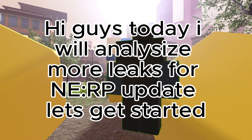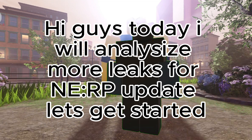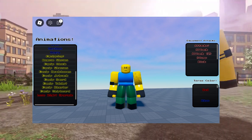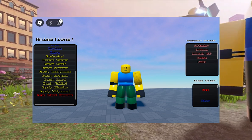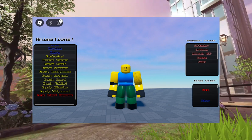Hi guys, today I will analyze more leaks for any RP update. Let's get started. First we have a leak of Large Moon. We also see an animation going right upright, and we also see a rotten part of the left hand of Large Moon, which I don't know why, but it seems like they are cooking Large Moon.